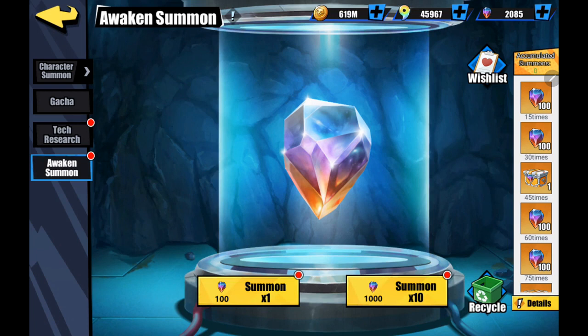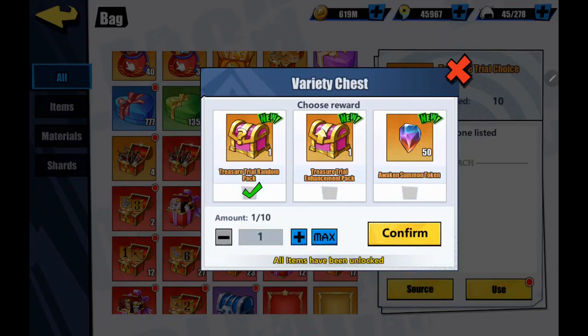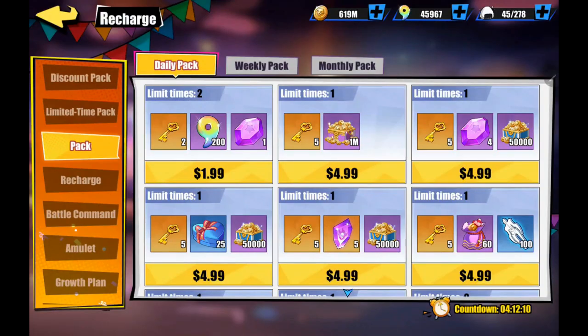Let's talk about how you get these. First off, you have your daily refresh - if you've got plenty of gold you can buy 60, five times a day at 150k. Another great place is the Treasure Trial - they've added it so you can get 500 twice a month, because you get 10 chests and can convert those into 50 each, so that's a thousand a month. You can also get them in the daily packs for $4.99.